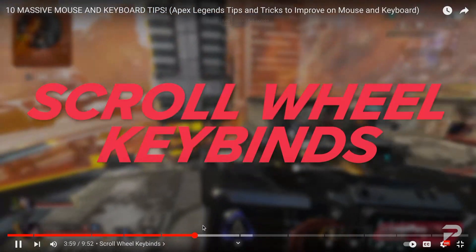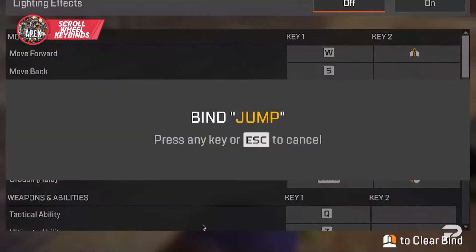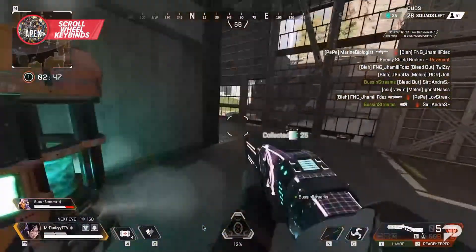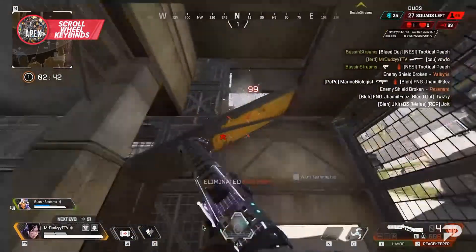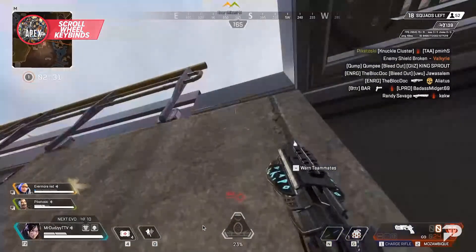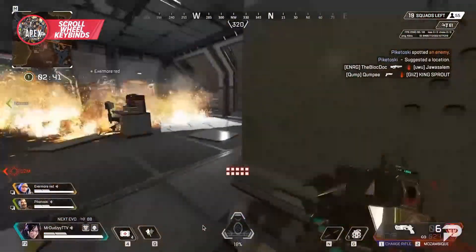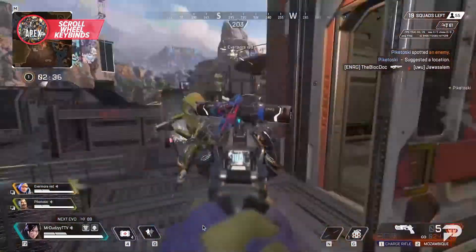Another great setting change for MnK players is to change your scroll wheel inputs for some really useful mechanics. Mapping scroll wheel backwards to jump will let you B-hop really easily, giving you a really accessible way to use this movement technique whenever needed. And another thing you should do on mouse and keyboard is change scroll wheel forward to the W key. This will allow your scroll wheel to quickly input the forward option many times, opening up tap strafing as a mechanic. This simple keybind change gives you access to an entire movement mechanic, and as of yet the devs haven't followed through with their plan to remove it.